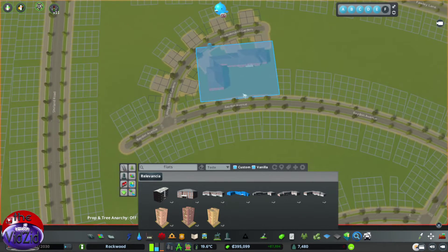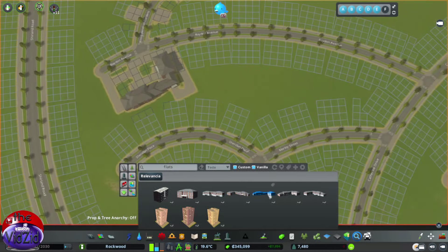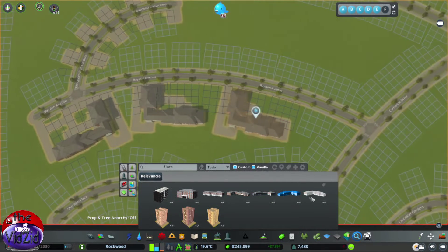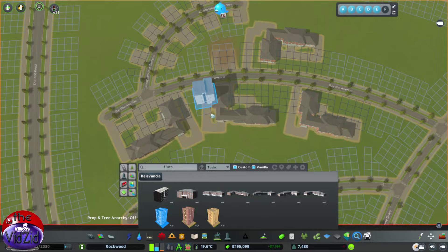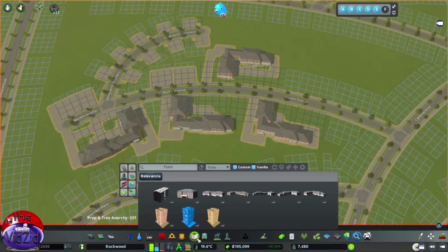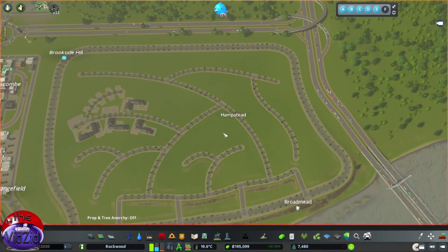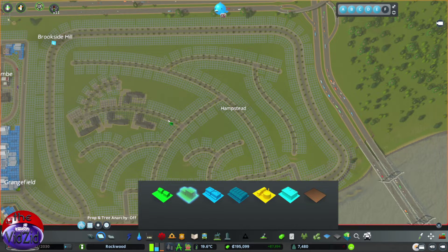We are going to get one of these corner units because that is pretty cool. Put that one there. We are putting all these in, and the last time I did this I put in tower blocks like these ones here - which I am going to do now. Put those in. These ones actually grow after you start it up. The rest of it I am just going to do normal high density, because as I said, I am not sure if those are going to stay put or not. Let's get some high density on the go.